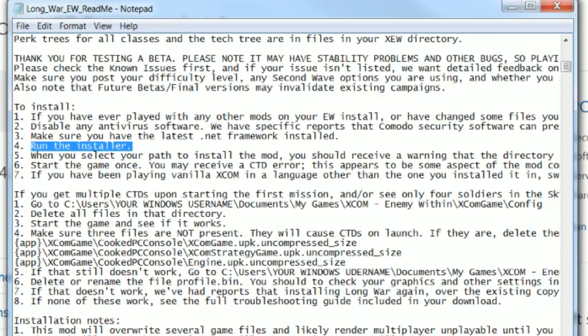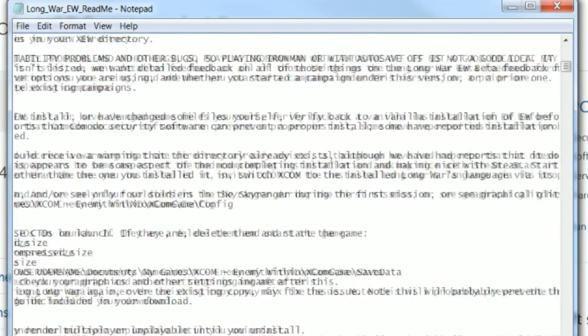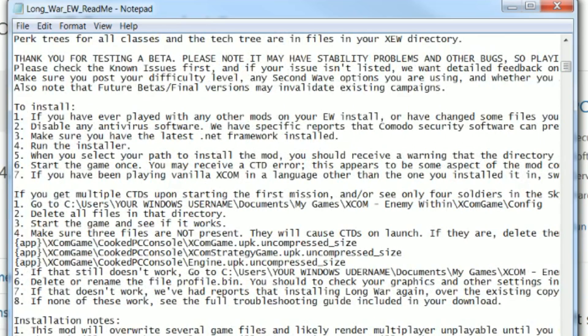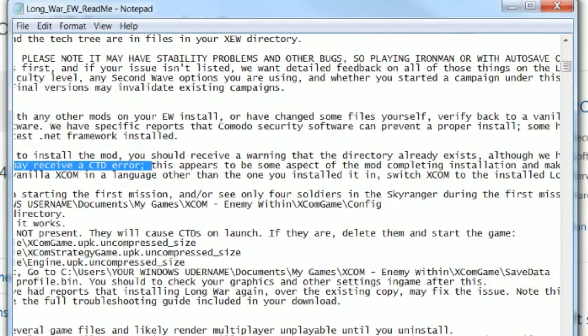Step 4: run the installer — well, I imagine most of you have tried that by now. Step 5: when you set the install path, the installer may give you a warning that you're about to overwrite a folder. If you don't get that warning, you're either in admin mode or you may be installing in the wrong location — something to be aware of. Step 6: when you run the game for the first time after installing Long War, you'll receive a crash to desktop — nothing to be alarmed about, just run the game again.